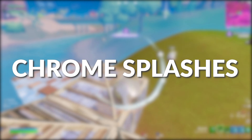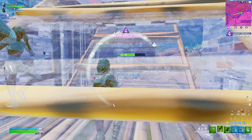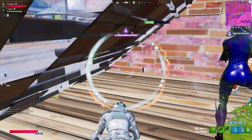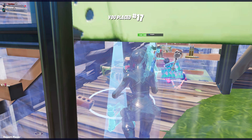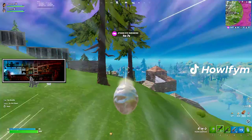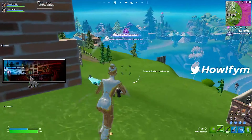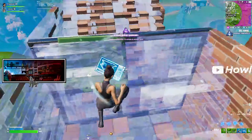The first mistake is using chrome splashes — more specifically, choosing when and when not to use them. They can be such a useful item for saving builds and getting ahead of zone quickly, but if you use them incorrectly your game could go bad fast. We would sometimes use them on a rotate that we really didn't need to, and we'd just run in and build a little, getting grief because of it. It's cost a decent amount of mats and shield.